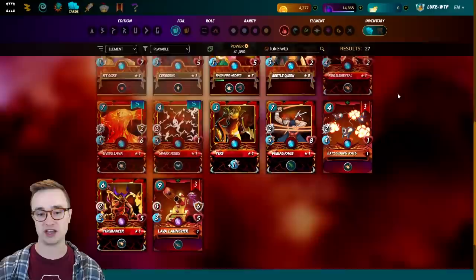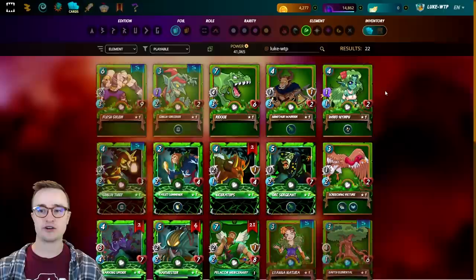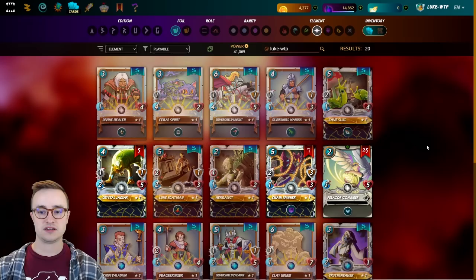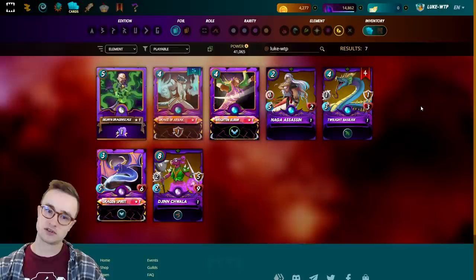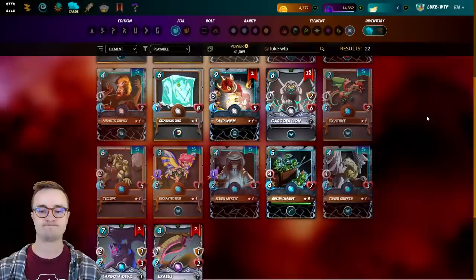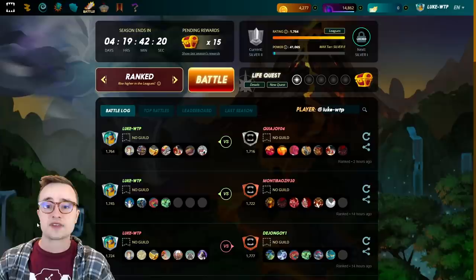Here's what we're using for the water deck. For earth I have hardly anything, maybe besides Wood Nymph. Here's the life deck — again not too much there. Here's the death deck, the dragon cards, and the neutrals we've rented or bought. For summoners we're using the standard ones except for renting Brightin Bloom, Delwyn, and Oaster. Alright let's jump in and play some battles.